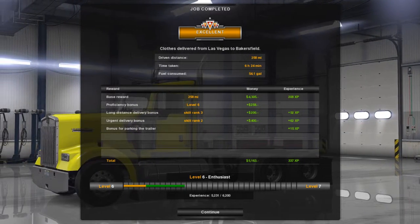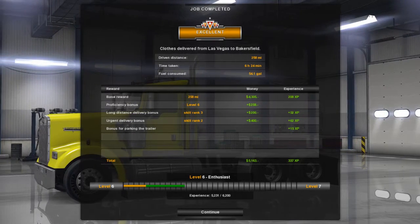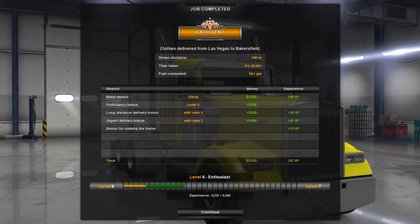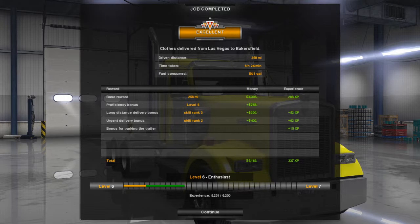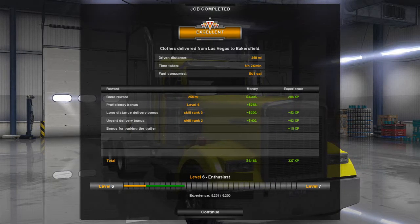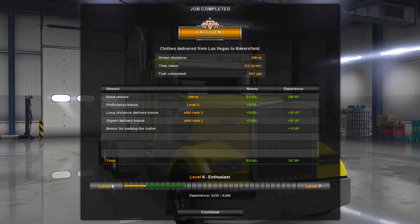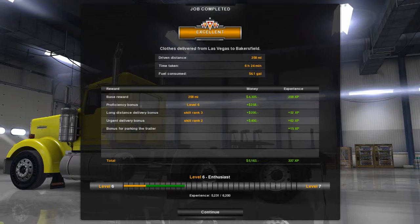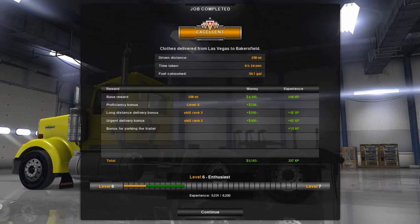I got a good amount of XP there — not bad. We made $5,000. So now we are closer to getting a new color. Let me know what color down below in the comments you want to see on the truck, or if I should just stick with yellow. Also leave a comment — should I name this truck or not? Not like Betty or something. Bill — Bill the boss trucker. I don't know.